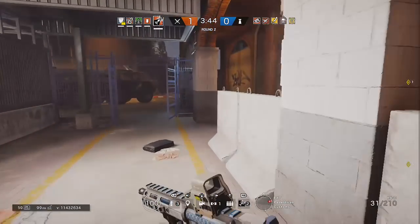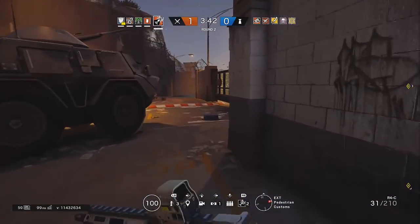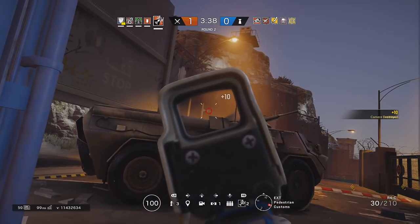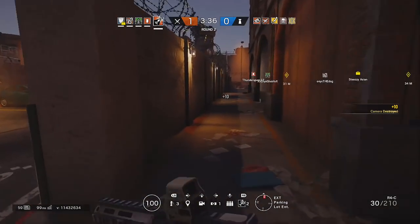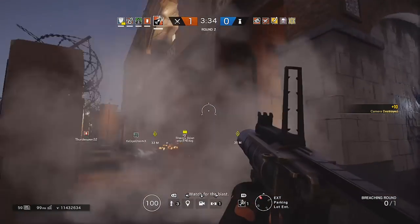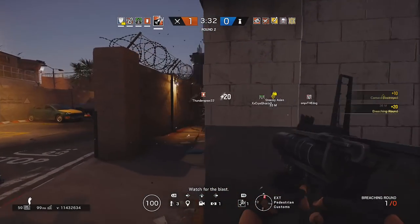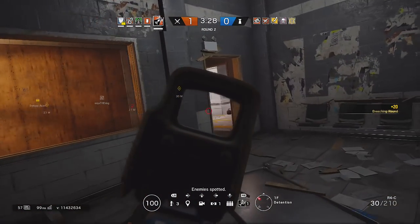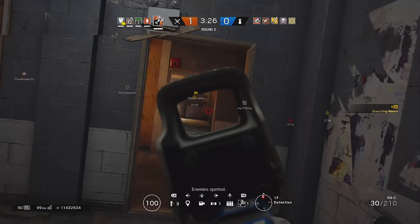Welcome back to the Briefing Room. In today's episode I want to talk about crosshair placement and situational awareness. Crosshair placement in Rainbow Six Siege is pretty much how you're winning gunfights — if your crosshair is in the right spot you get a headshot, if it's in the wrong spot you're probably shooting at their ankles and are going to die.